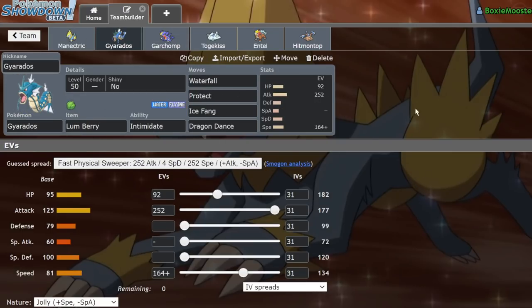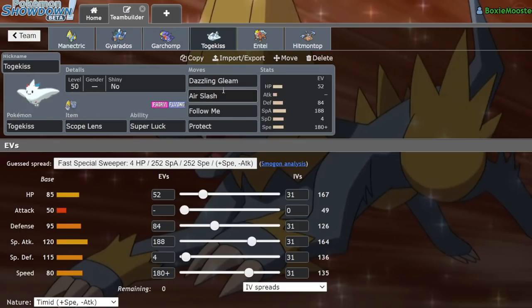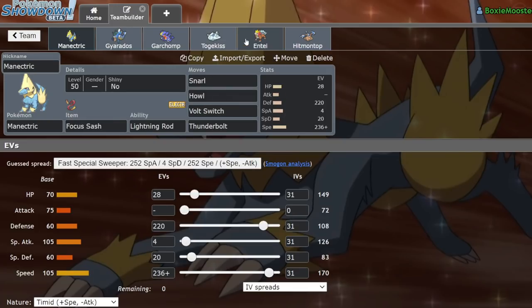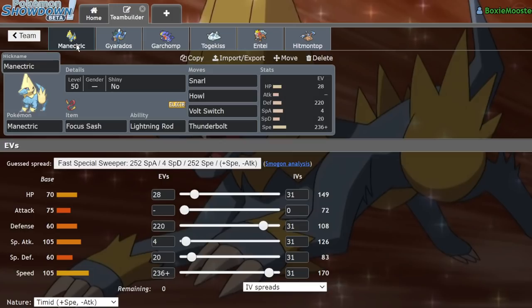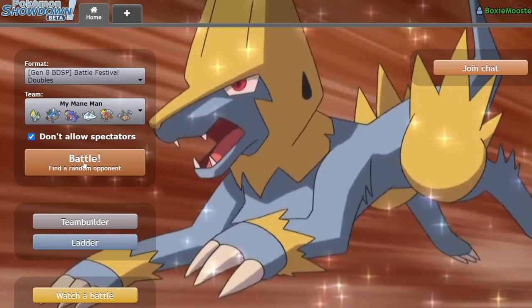Gyarados is meant to outspeed base 130 Pokemon at plus one. Garchomp is standard except we're running Protect instead of Swords Dance — we can use Howl if we want a boost. We have Togekiss as a standard bulky support, a Choice Band Entei which next to Manectric is really nasty because you can't Fake Out it, can't intimidate it, can't burn it — Sacred Fire with Choice Band off 115 attack and 100 base speed. And finally a bulky supportive Hitmontop. I'm on my alt account, Boxing Boosted.